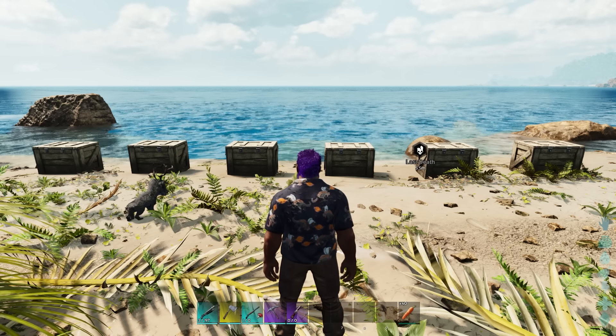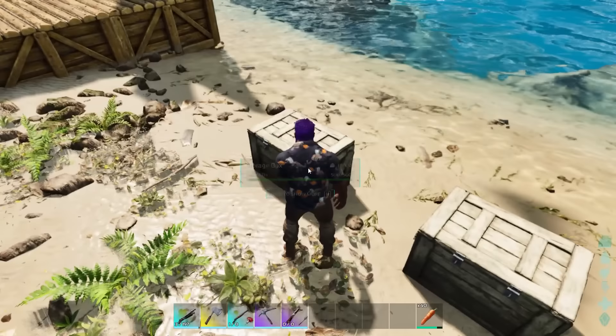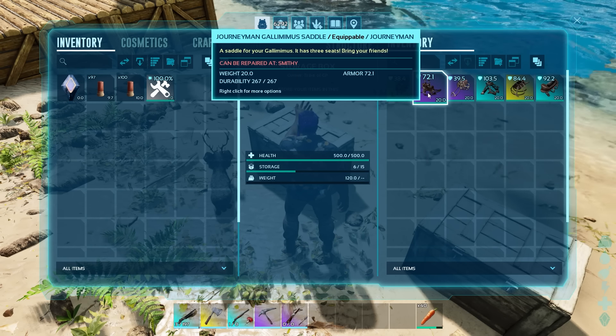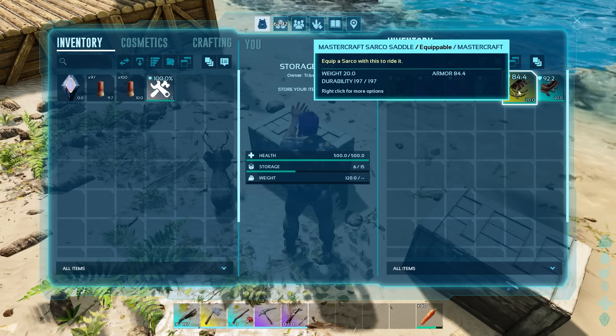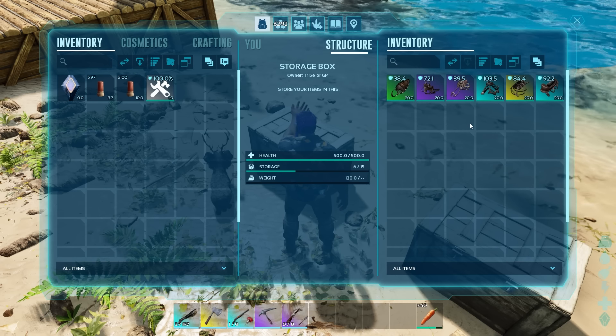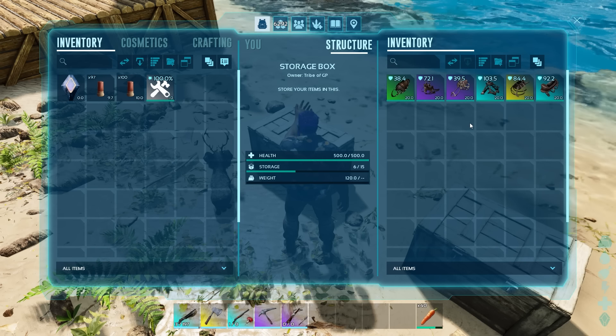So I laid out all the loot in the various boxes. The first one was for saddles based on slightly nice. I did this six times and it gave me a mixture of Ramshackle, Journeyman, Mastercraft and Ascendant saddles for Parasaur, Gally, Carbonemis, Manta, Sarko and Scorpion. Definitely a major improvement from before as previously it was just primitive stuff.